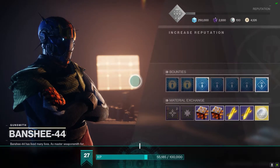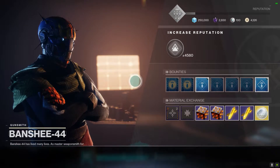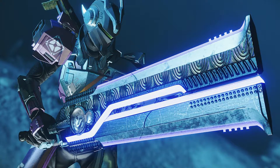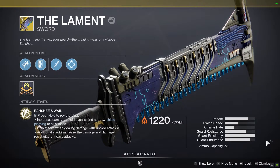After clearing all the enemies and listening to the dialogue from Clovis, you head back to the Tower and report your discovery to Banshee 44 — that is the end of the quest line. If you have any questions or concerns, let me know in the comments below. Here's the gear I used for the sword kills; if you don't have that from Season 11, any sword — blue, legendary, or exotic — can help you out.